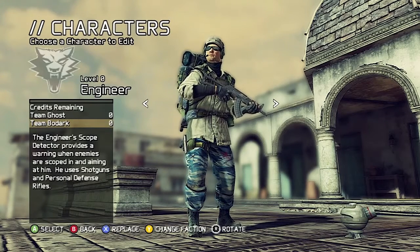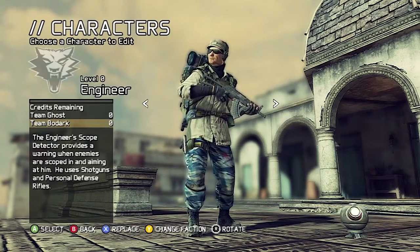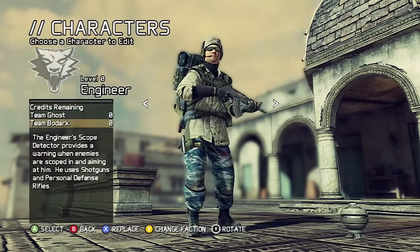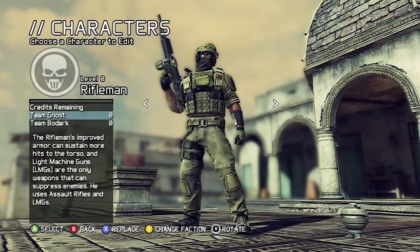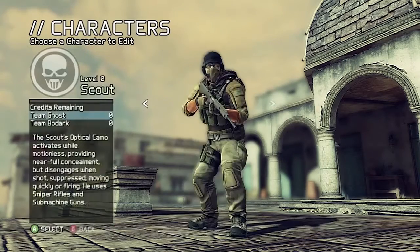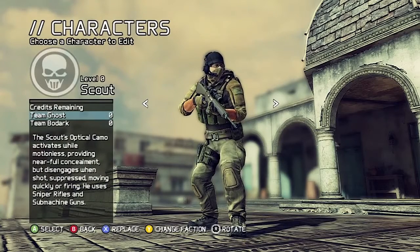Whenever you first come on here you'll have two teams — you can change them. You have Team Ghost and Team Bodark and you can switch between both of them. They also have six characters to choose from and you can customize them all and pretty much do whatever you want with them.